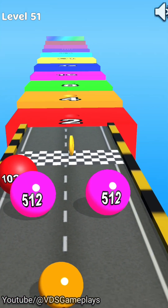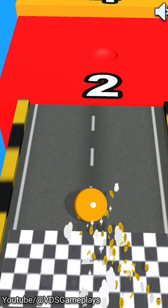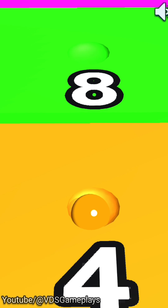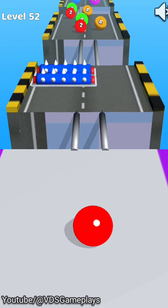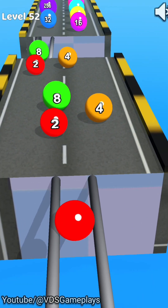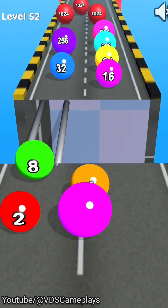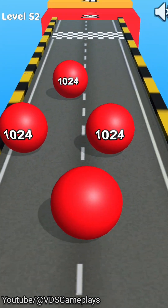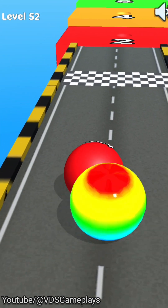This time we are losing so many balls and just have a four-number ball. We got only a four-number score. This level is now completed. Now playing level number 52 — here we avoid the obstacles, but we do lose some balls. This time we got a multi-color ball.